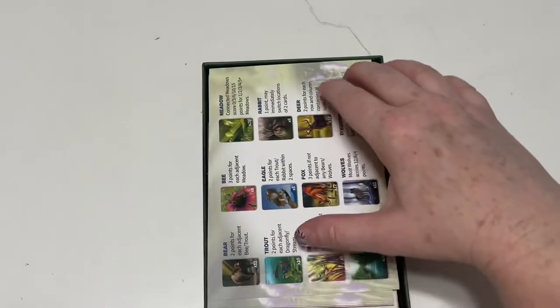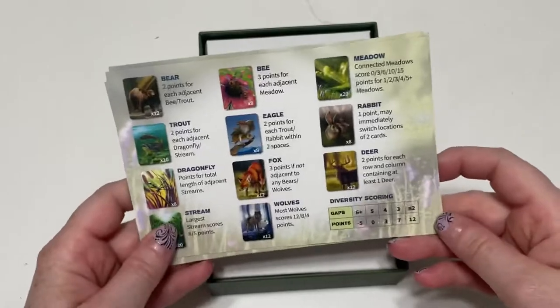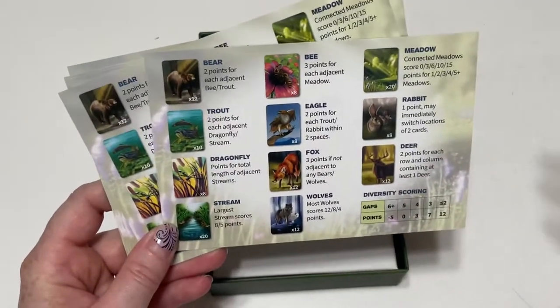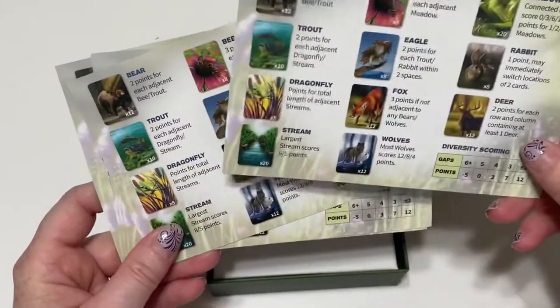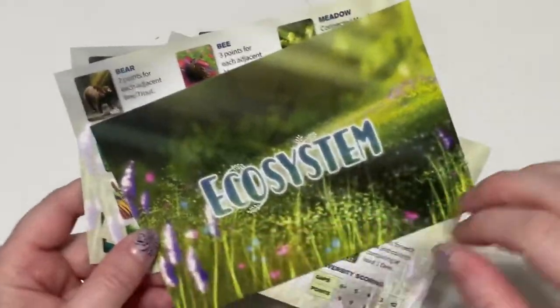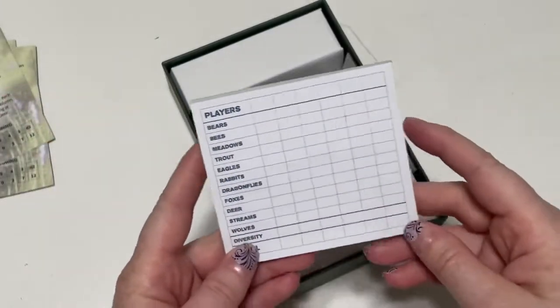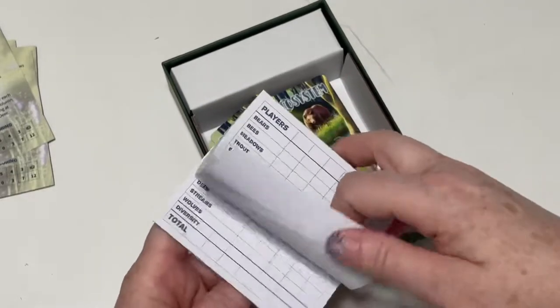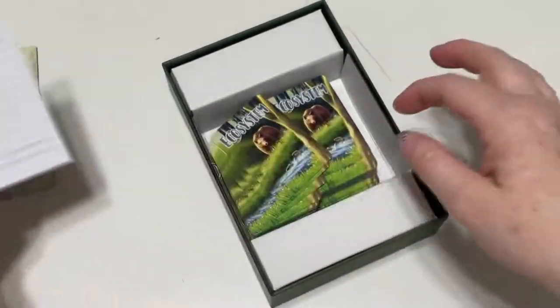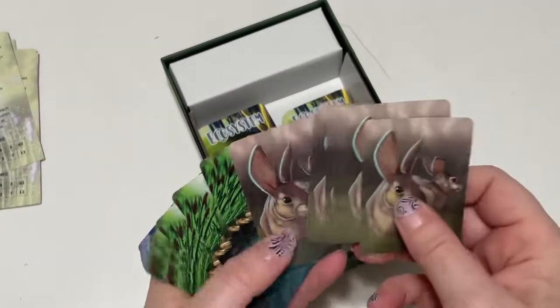Let's see all the different components. We've got the cards that the players get. These are helpful to know how many points each thing is worth and your diversity scoring on the back. The other side just says Ecosystem, so you get six cards like this. You have the scorepad here — all of them are the same. And then you have your Ecosystem cards.